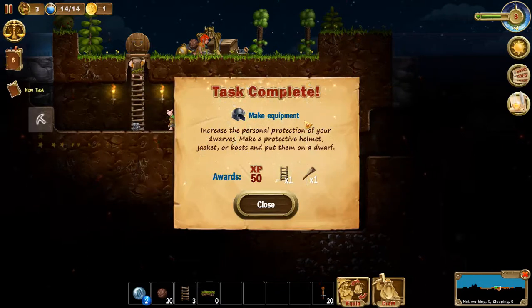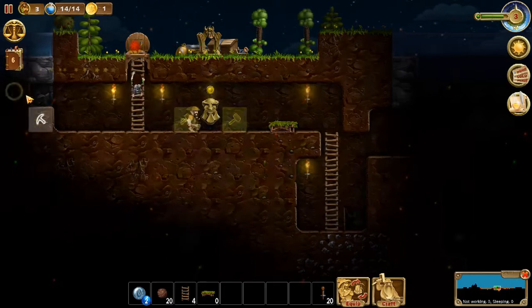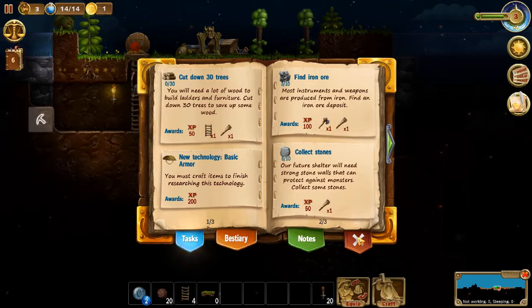Test complete — make equipment and make sure that they are protected. Always want to check to see what you need to be doing here. Collect stone — I got 610. Find more iron — three of ten. Okay, I need to cut down some more trees, find more iron, more stone. I need to complete each of these technology trees here — okay, we're going to be working on that.